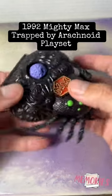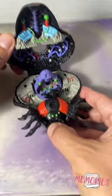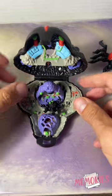Here's another iconic Mighty Max set from the 90s. This is 1992's Max Trapped by Arachnoid, so this one's spider themed, as you can see. It's got a big giant spider here which I'll get to in a second.